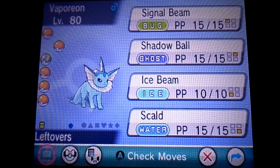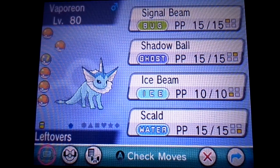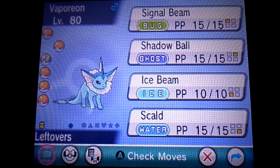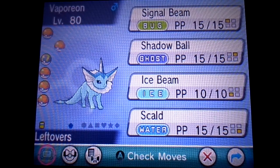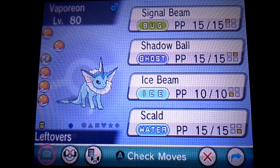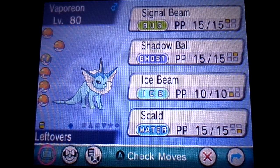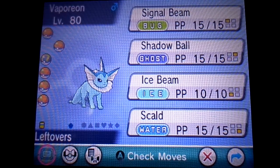By the moveset, you can see I made an attack-set Vaporeon out of this one, just to kind of throw people off. From most to least important, we have Scald — the water move for STAB, power, coverage, accuracy, and also a chance to burn, which can be very crucial in battle. Then we have Ice Beam for more power, coverage, and accuracy. And the same thing out of Shadow Ball and Signal Beam. Signal Beam is kind of just thrown on there — not terribly useful, although it is the next best move he can know, so it has come in handy once or twice.